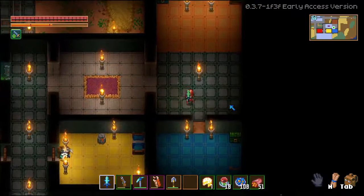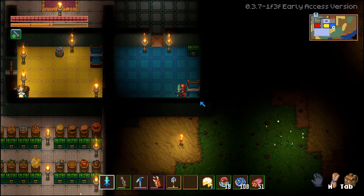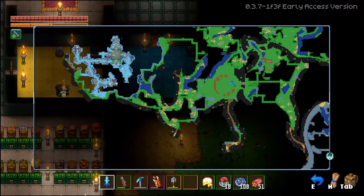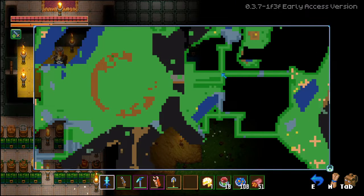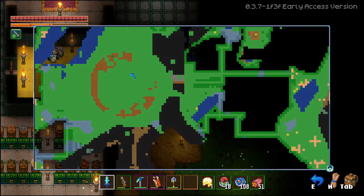Number eight: beds. I didn't use beds for the longest time until a viewer pointed this out to me. What you can do is — say you're going over here to fight Azos the Sky Titan — about where my mouse is at this junction right here, you can place a bed, sleep in it, and that sets your spawn point. You can do that for multiple players, and as you're fighting the Sky Titan you'll respawn over here and can just run right back into the fight.